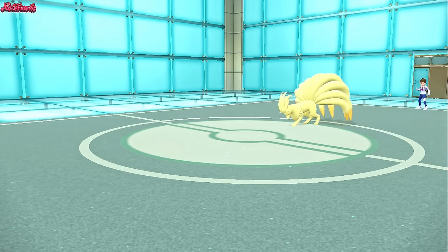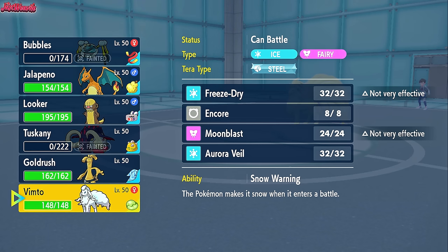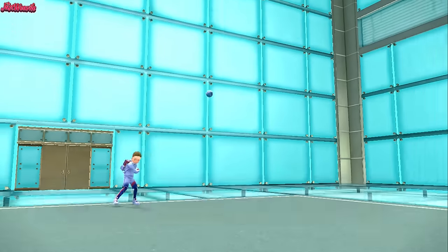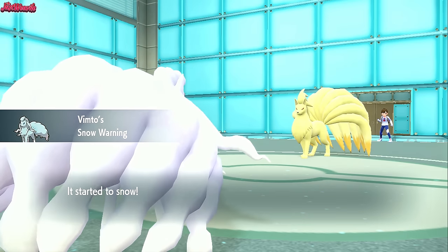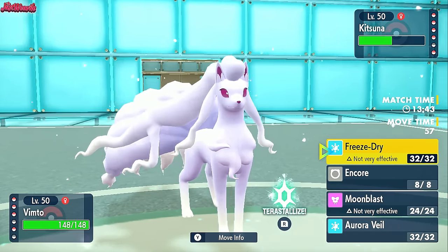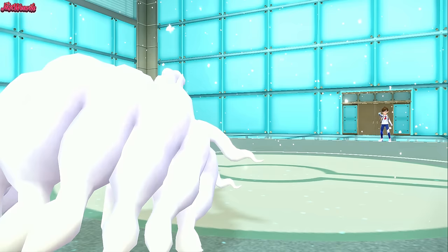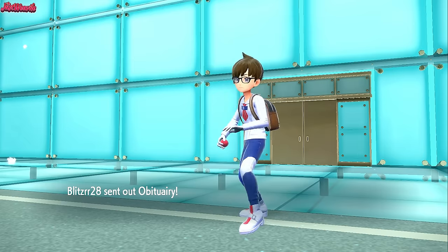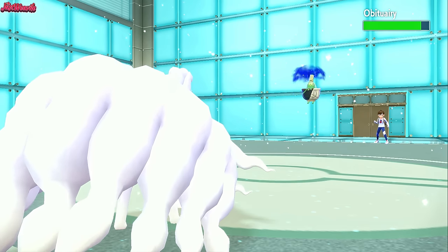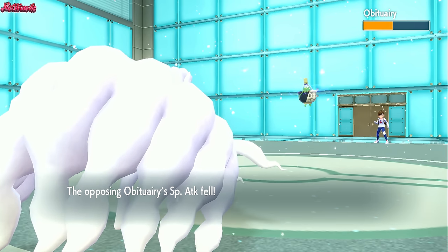Now what? I think we go Ninetales again to get rid of the Sun. We outspeed them and they only seem to have Weather Ball as their attacking move. They won't expect us to go for a Freeze Dry. So our best bet is going for Moon Blast. They withdraw — they're going to bring in the Teapot Sinister. They get stuck in the Sticky Webs. We go for a Moon Blast which does a nice little chip damage and lowers their Special Attack.